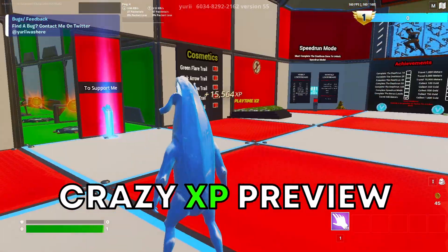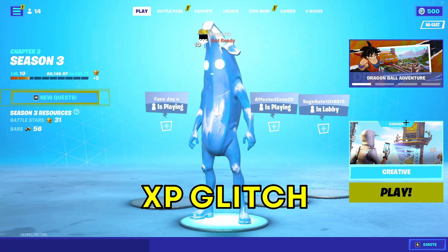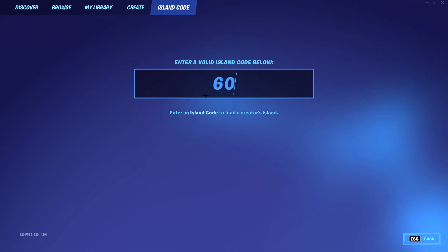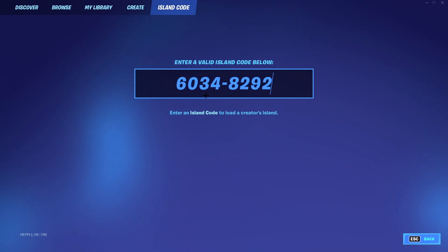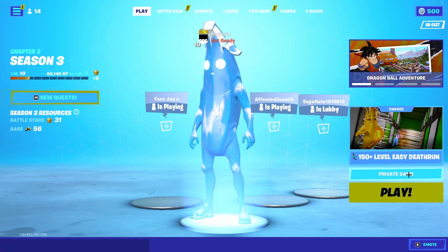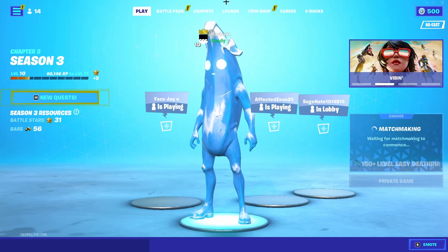You're going to start to get a bunch of XP — this one's giving me 7,000 a pop, that's a lot. For this XP glitch, you want to load into this map. Hit this and go to island code, then type in this code on my screen: 6034-8or-8292, then 2162. Hit enter, you'll see this map come up. Hit play, make sure it's set to private game, and hit play again.